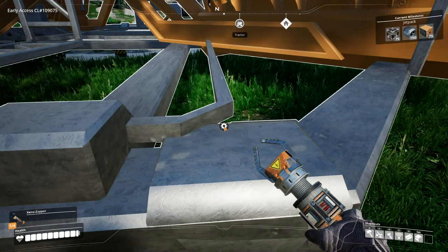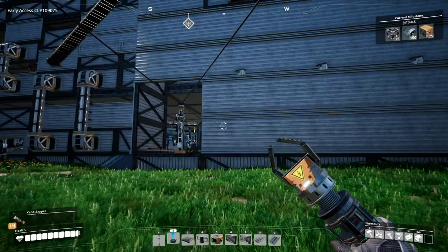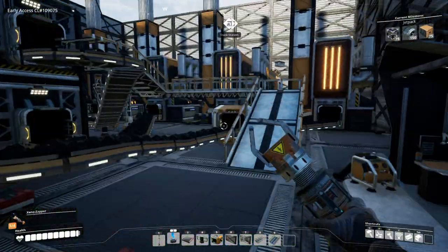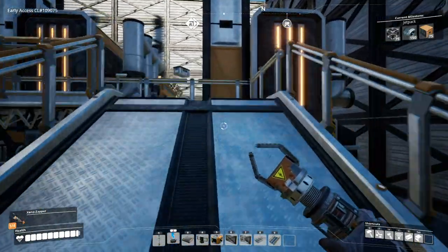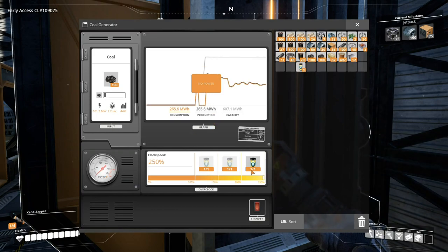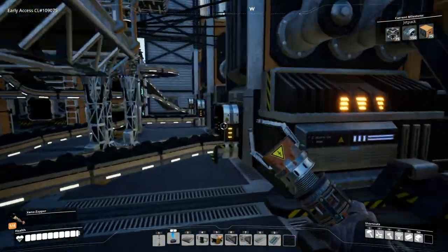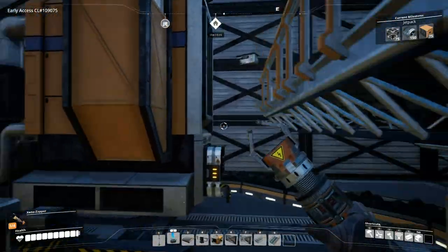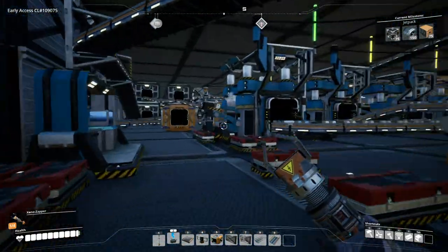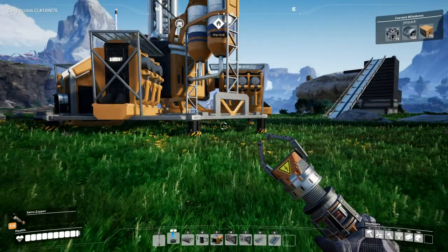We'll turn that on — it's mining and then going straight into a container. The fuel generator might become useful once we get the monorail system. We still have three boosters on that. That is the fuel generator — it took a lot of resources. We're on to the jetpack one next.